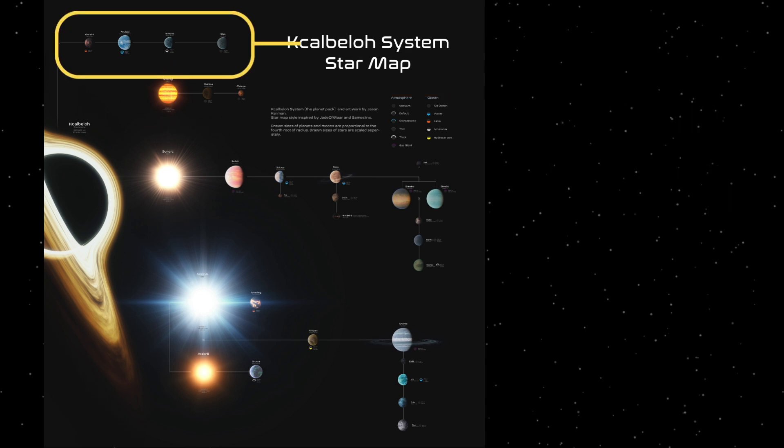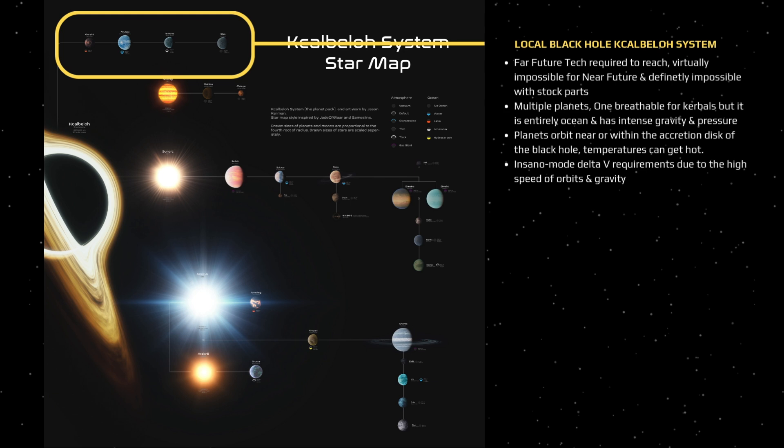The most difficult are the planets that orbit close to the black hole. You will definitely need parts from the far future tech mod to reach these planets, as they sit deep within the gravity well of the black hole and require insane amounts of delta-V. They're really cool though.